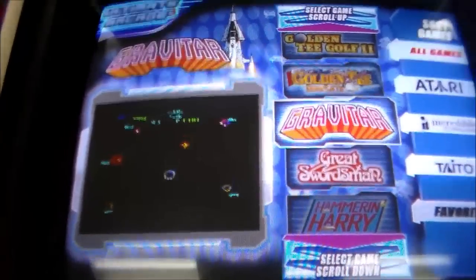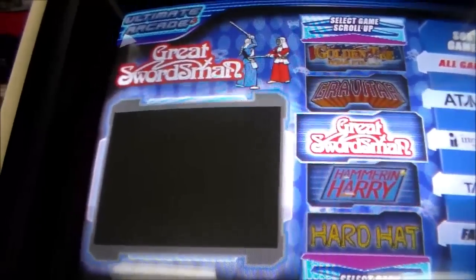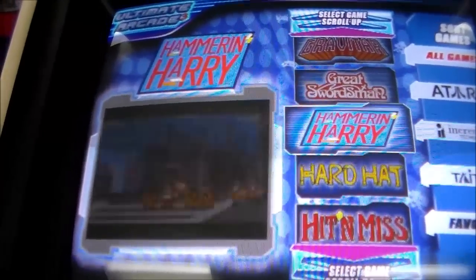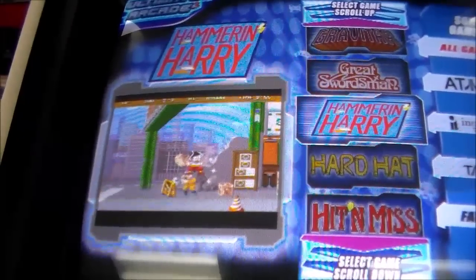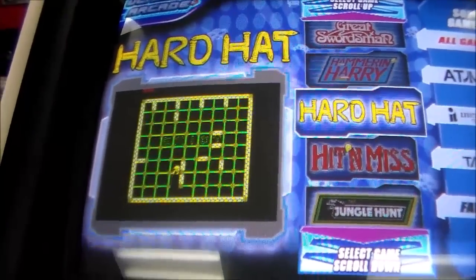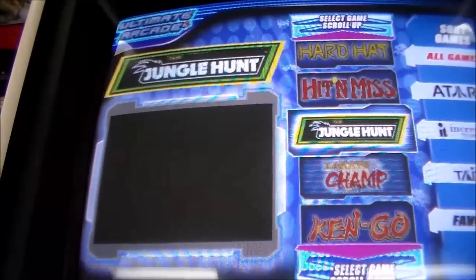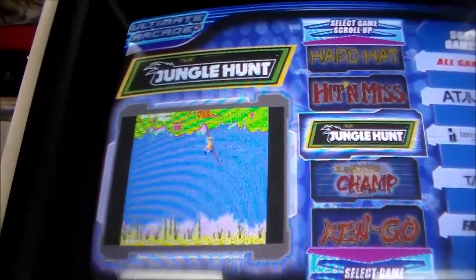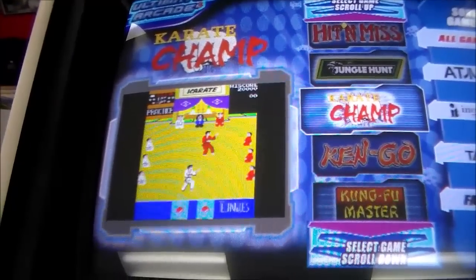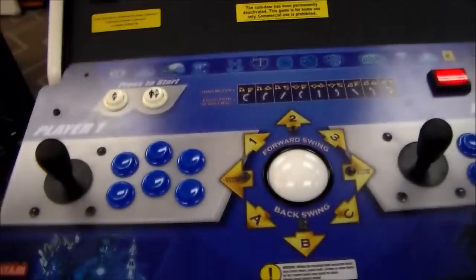Gravitar - the Atari classic vector game. We've had that before, very cool game. Great Swordsman. Hammer and Harry - not to be confused with Wreck-It Ralph. Hard Hat. Hit and Miss - another Exidy game. The classic Jungle Hunt - didn't we do a video of that not too long ago? I think so. Karate Champ.